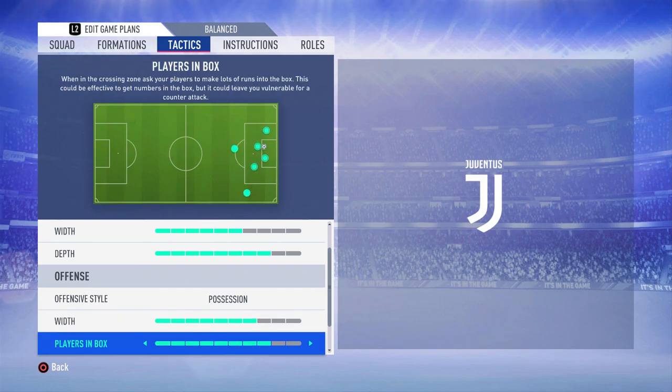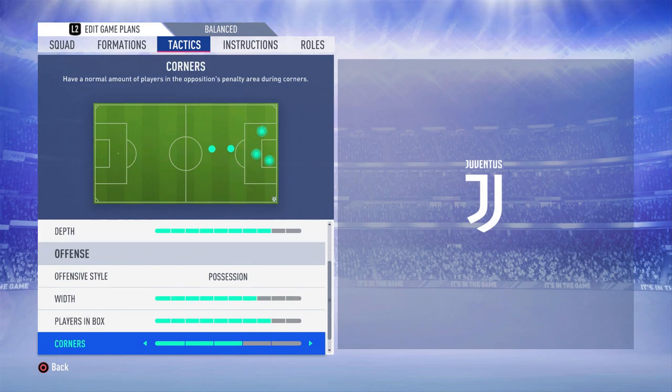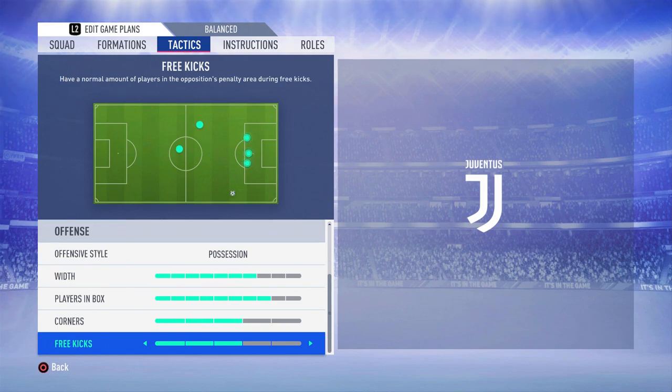For players in the box — say Cancello comes down the line and whips it in, you want to bomb the box. I don't want too many in there, because that could leave Pogba or Rabio exposed. Having it set this way allows Pogba to sit on the edge of the box while Costa, Ronaldo, Daibala, and Bail flood the box. I think that's a really good feature.